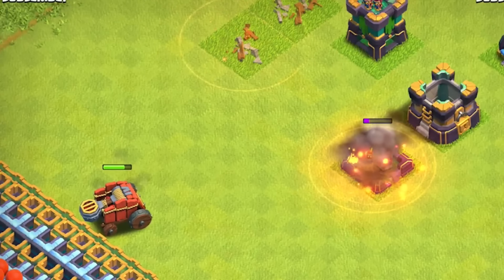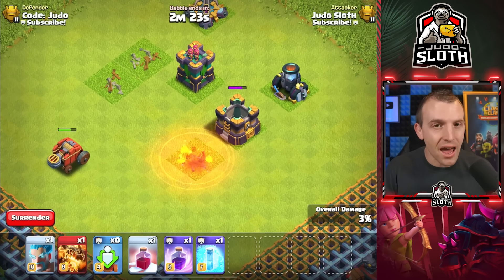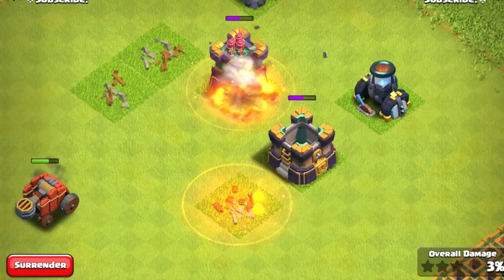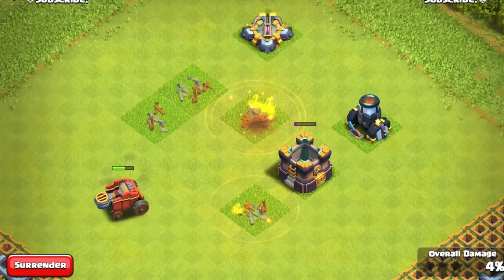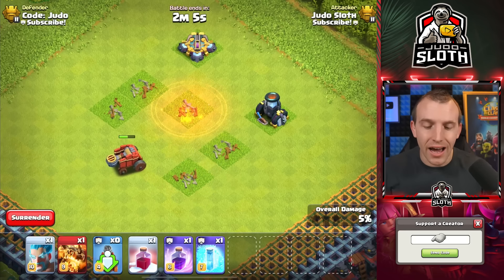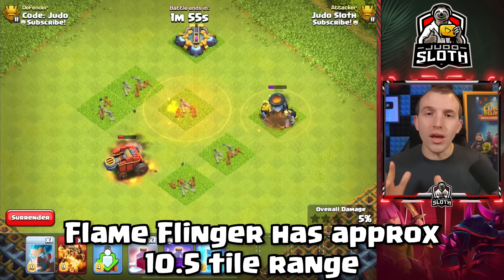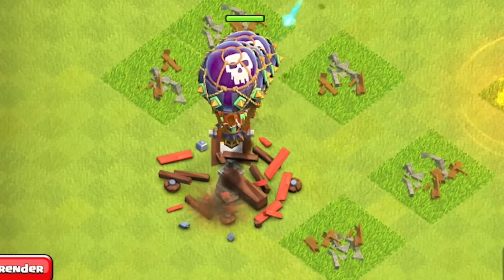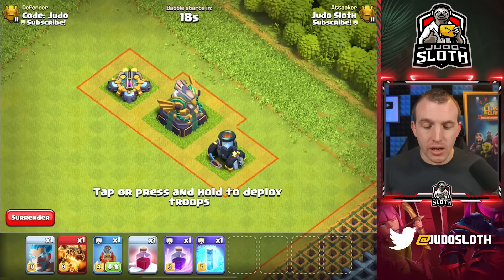The angle that the Flame Flinger attacks from does appear to matter. I deployed it next to the wall by this cannon, and it did hit the gold storage one tile away every time. You can see a clear example of the ramping damage from the fire spirits — even just one of these will actually take down the gold storage. It easily outranges the Archer Tower despite it being a 10-tile targeting defense, but the Mortar will attack it. The Mortar has an 11-tile range, so the Flame Flinger appears to have somewhere around a 10.5-tile range. The X-Bow and Eagle Artillery will also outrange the Flame Flinger.